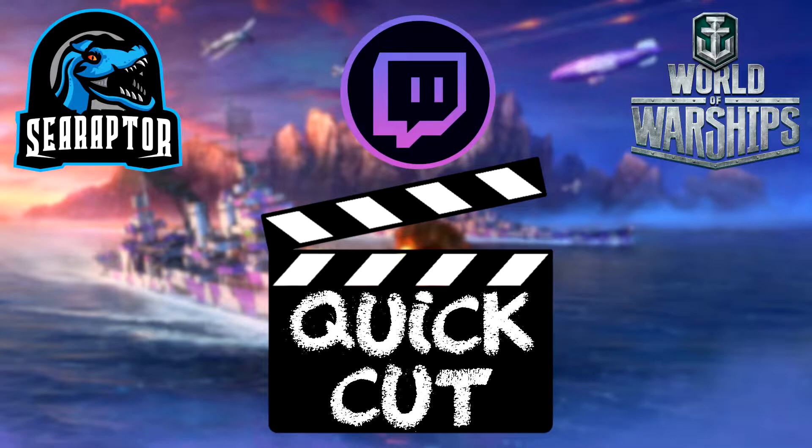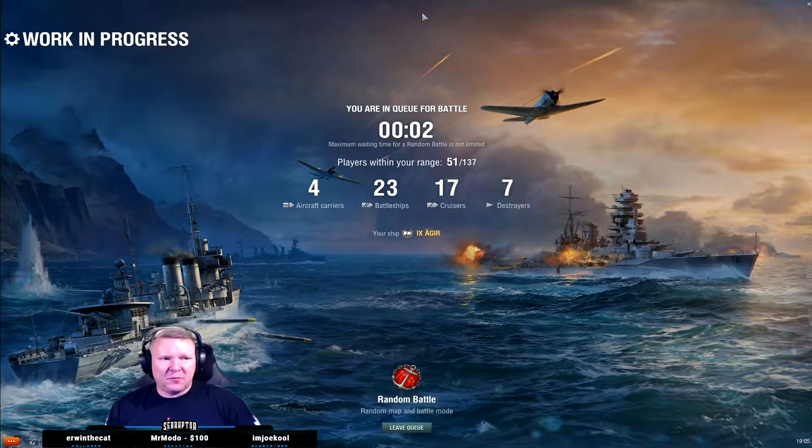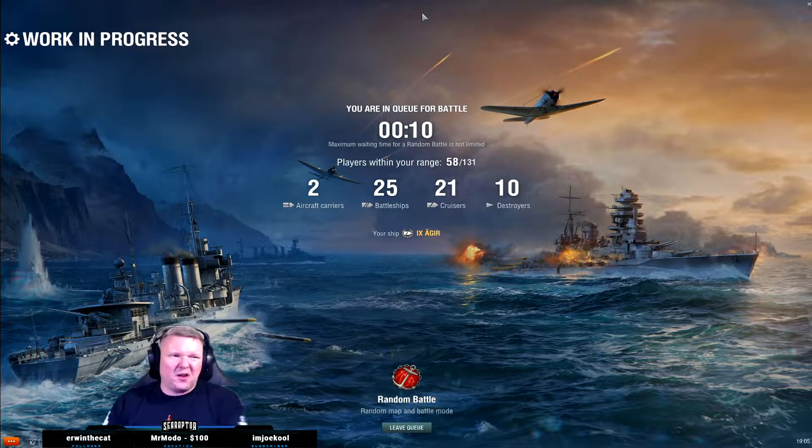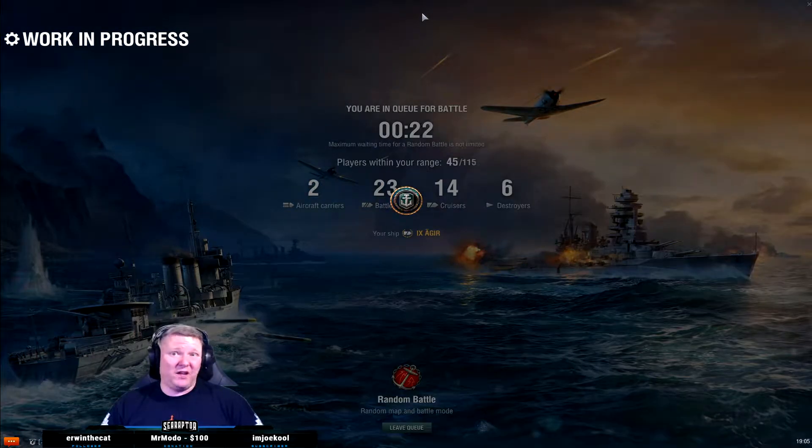Anyways, we're going to play a game in Aegir. We'll give her a go. That 90mm upper belt, I feel like, is probably the thing that most people are overlooking. I remember looking at it on Siegfried and kind of scratching my head around it — what good is this for? But when you started to play Siegfried a little bit, you realized it makes her much more resilient to heavy cruisers than you think it's going to. It really makes a difference when you angle to a heavy cruiser.